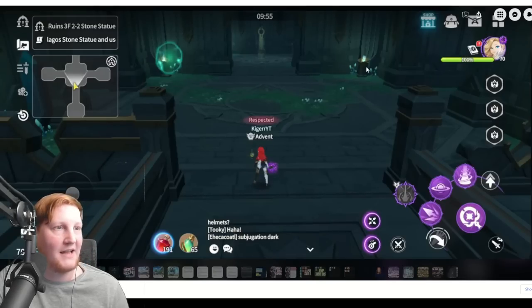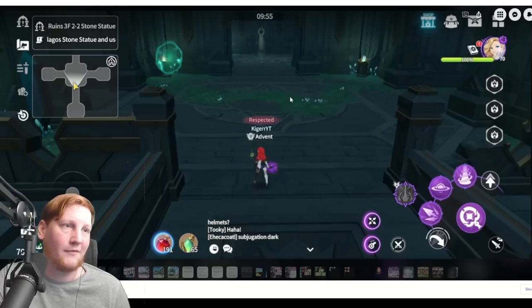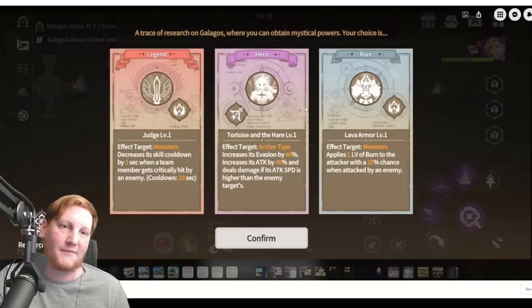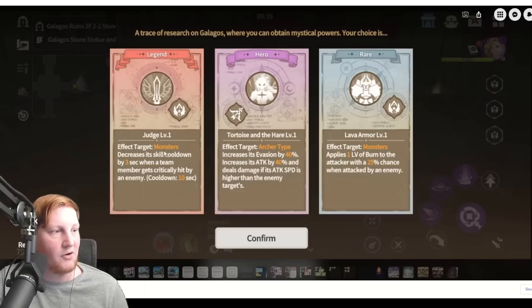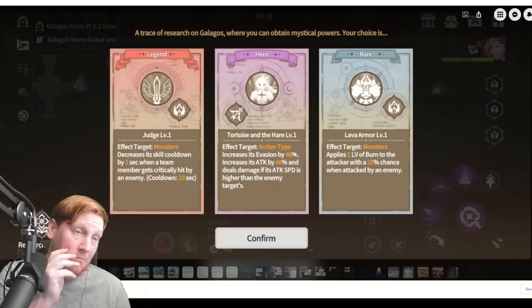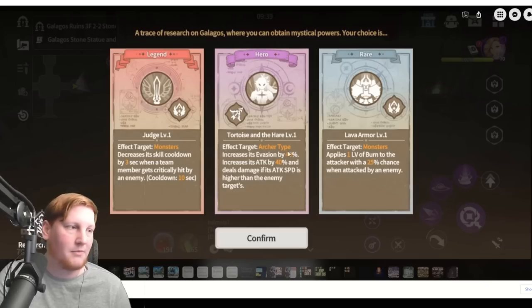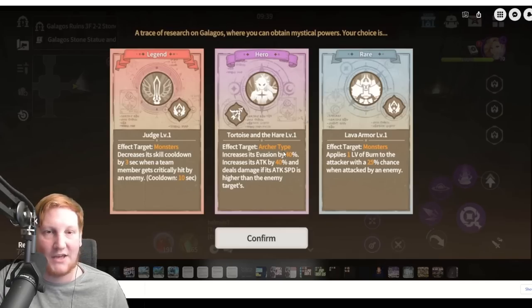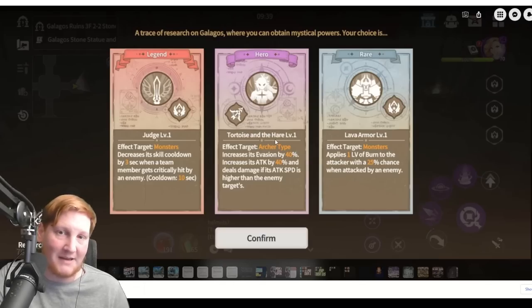Then we have the stone statue, which depending on the floor level: floor 1 there will only be one pillar, floor 2 there will be two, floor 3 you will have all three, floor 4 you will also have all three. You go to these and get bonuses — this is very similar to a roguelike game. Something important is it'll say what it affects: monster, archer. Your summoner also has a type. It could say summoner, and then only your summoner will get that effect. It could say hold team, which will affect you and your monsters. For example, I'm playing Orbia here — if this said mage type, it would affect any of the mages on my team, including my Orbia.